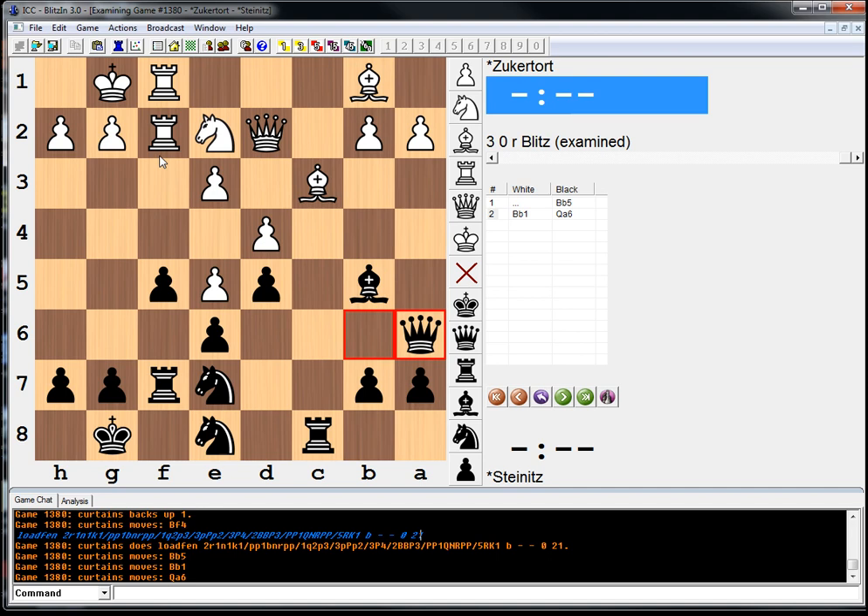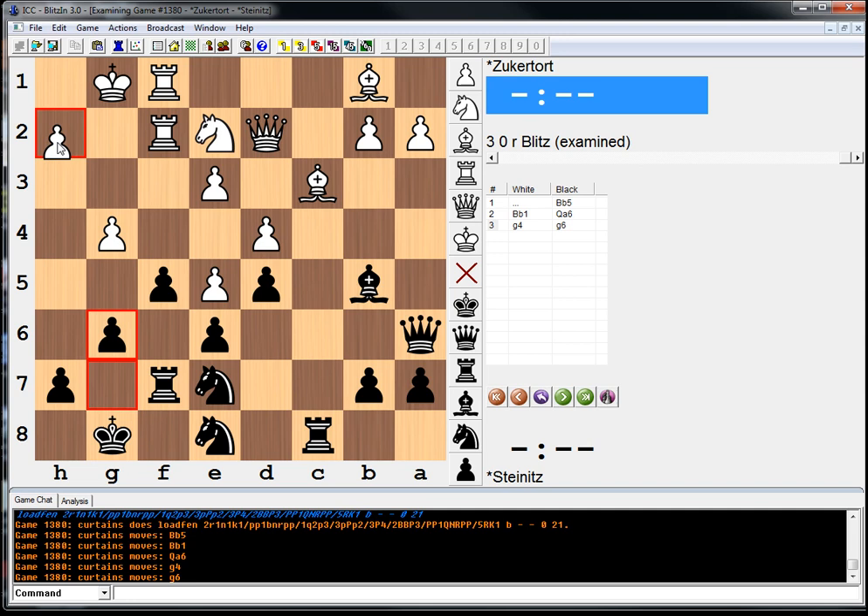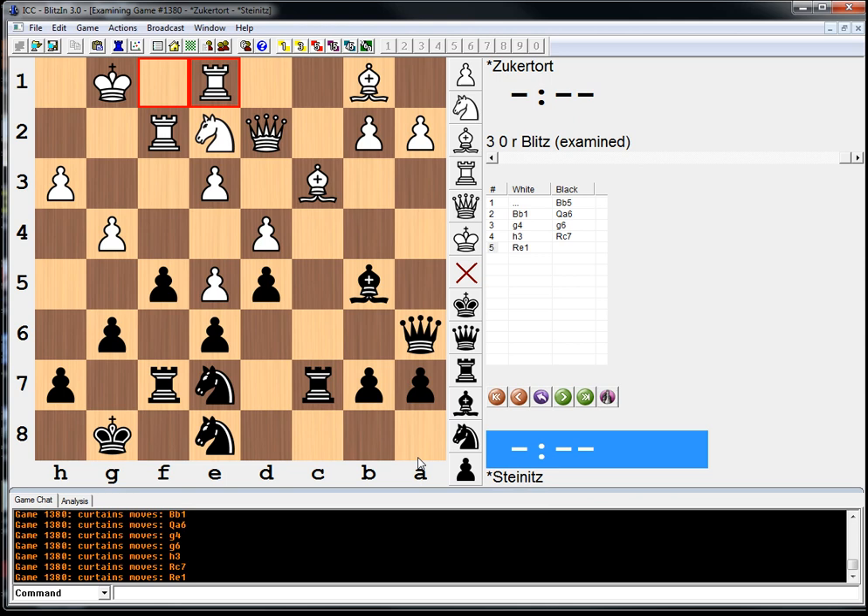White moved the bishop away. Black played queen a6. White played g4. Black played g6. h3, rook c7, rook e1. Now, key point — what should Black play here?